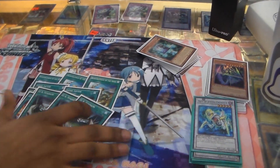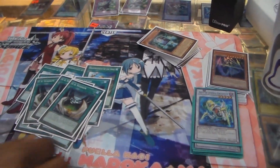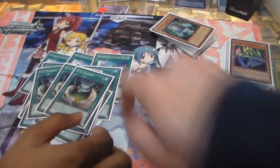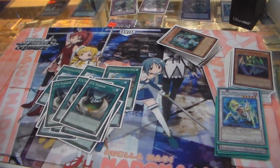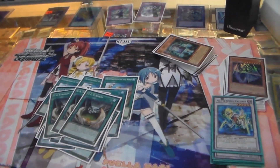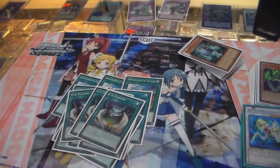And finally the field spell — UA Stadium. You'll want 2 because you need to throw one down. When you normal summon a UA monster you can search out your deck for another one, and every time you special summon one they all permanently gain 500.